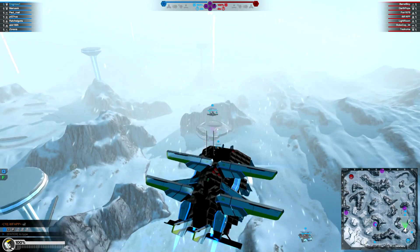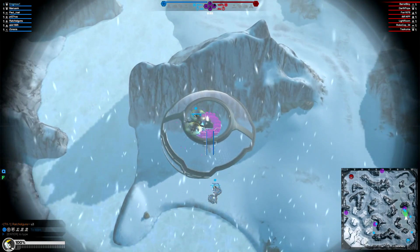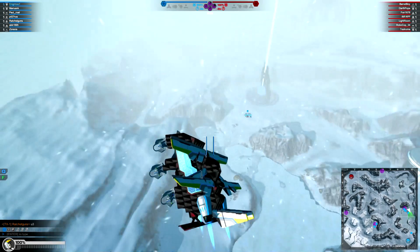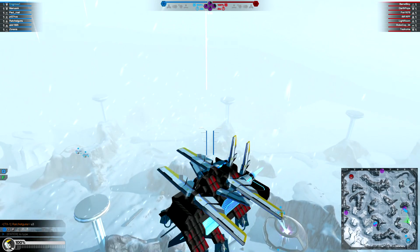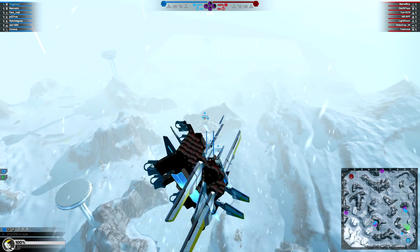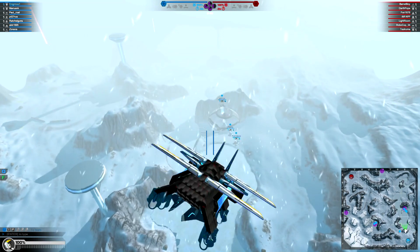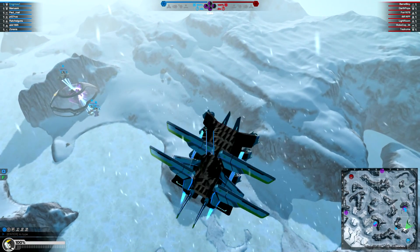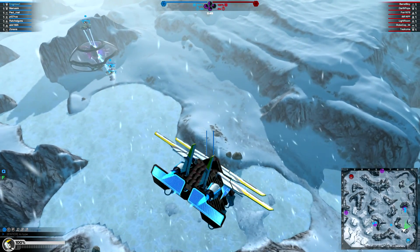I'm actually really happy with the way it performs relative to our first outing — it's much more stable in the air and we don't have to invest nearly as much mental effort into keeping it flying in the direction we want. It still stalls like a bastard all the time, and where we're flying now seems like the top of the world. As soon as we try to go up, it's like we hit a wall and just start falling down.